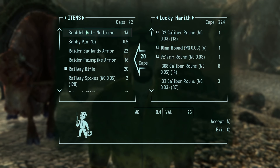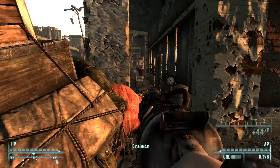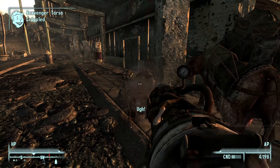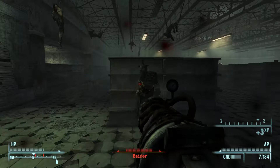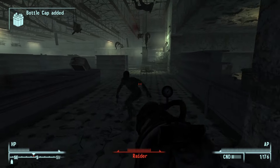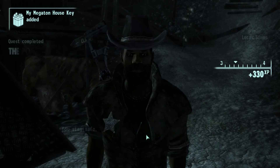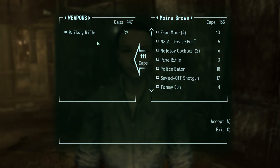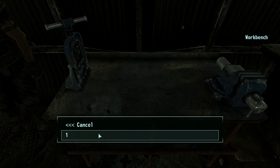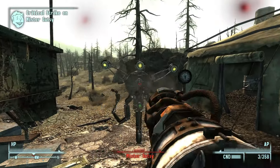I checked merchants for a while to see if anybody sold railway spikes, and even with some of my mods, nobody was actually selling them. So most of the time in this run, if you see my ammo count go up, it's because I either got lucky and found some in a metal box or traded caps for some. I ended up finding about 80 total throughout the run in metal boxes, which surprised me. One of my mods also lets me craft repair kits from Fallout: New Vegas using a bunch of items, so that's what I did for repairs throughout the run.